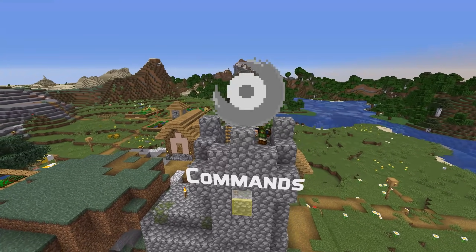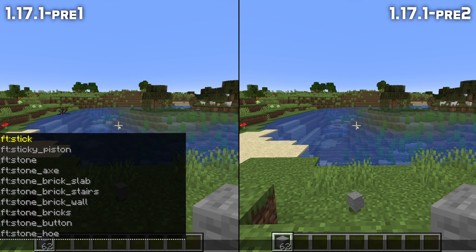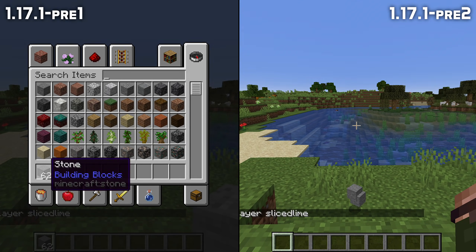As for technical changes, there's only one of them in this version, so we'll cover it right here instead of making a separate video. If you use the clear command, it didn't clear certain stacks if you had dropped items from those stacks previously.